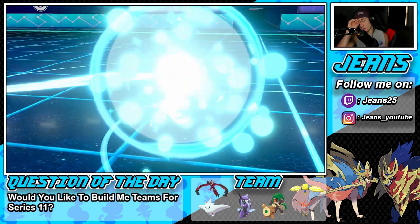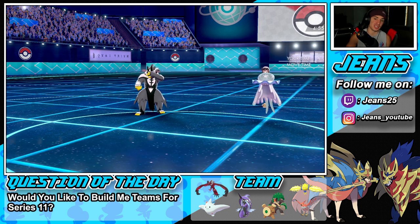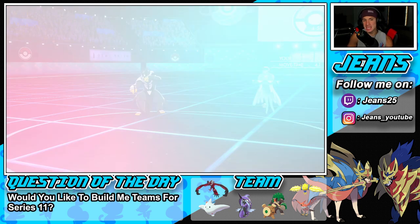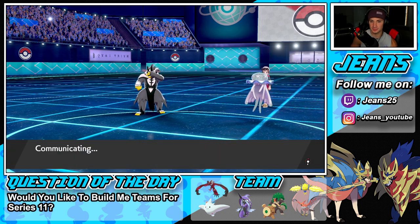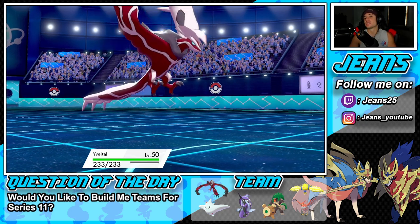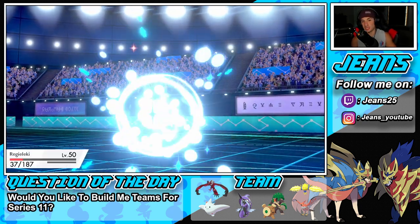Nihilego might have Power Gem or Rock moves — definitely scary. I've got to slow these down. Electroweb might be able to take out Nihilego — but I don't want to double down into it, that's the problem. I'm definitely going into Electroweb just for speed control. He might have Octolock but let's drop this Electroweb.